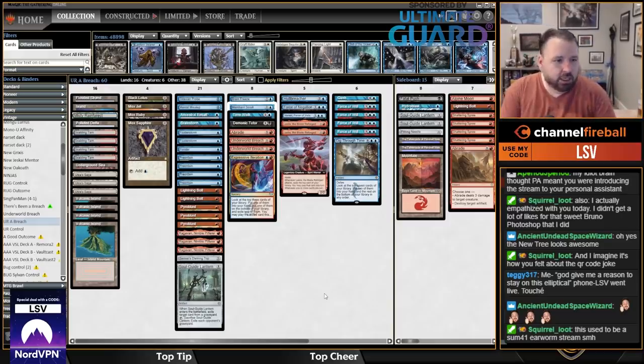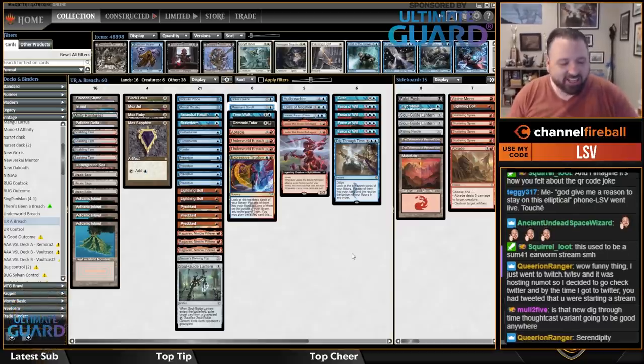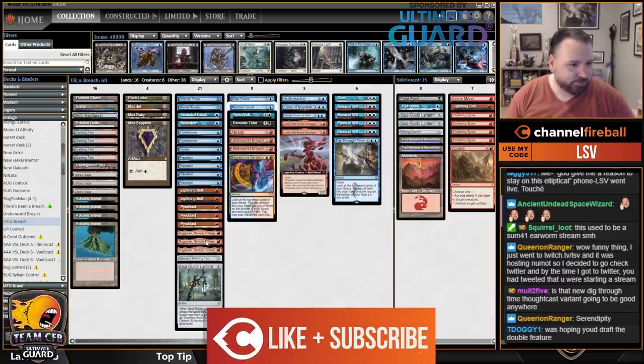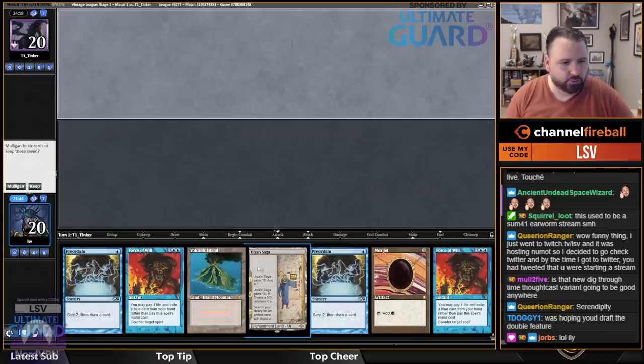Welcome to vintage here on ChannelFireball.com — my favorite format, just about aside from cube draft. Shoutout to jorbs for the two-year resub; he's the best Slay the Spire streamer in the world. We're playing Lelia the Blade Reforged, Underworld Breach, Ragavan — the deck I made top eight with at the Mox Ruby alternate art vintage championship. It's a good blue-red control-combo deck, which is basically my favorite.